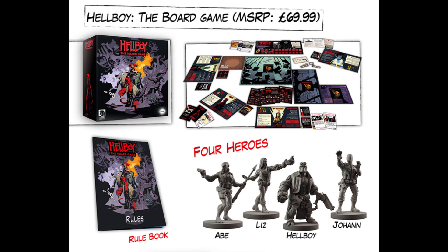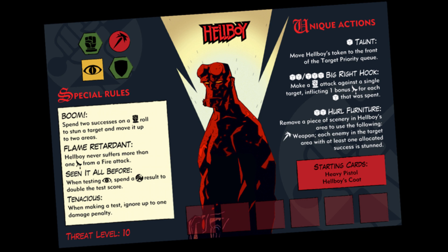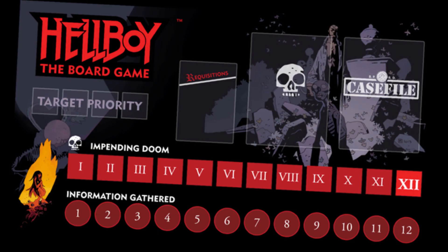You start by picking a top-secret case file, so you are never quite sure what you will be facing. With that, you go off on your missions with your selected heroes. Each character has special actions unique to them. During the mission, you will fight minions through die roll and search for clues to help fight the boss. However, this comes at a price by adding to the Doom Tracker.